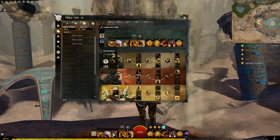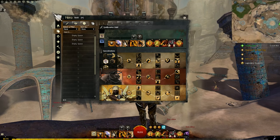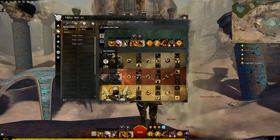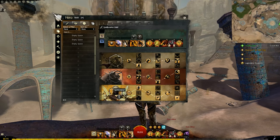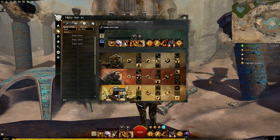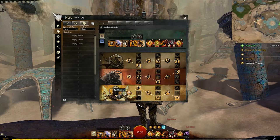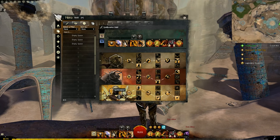There was an Arms rework recently which has some interesting new traits — big modifiers for hitting targets with barrier and so on. In Path of Fire content and beyond there is actually a lot of barrier, so there's application for some of those things. But I'm still going to stick with the big three: Strength, Discipline, and Spellbreaker.